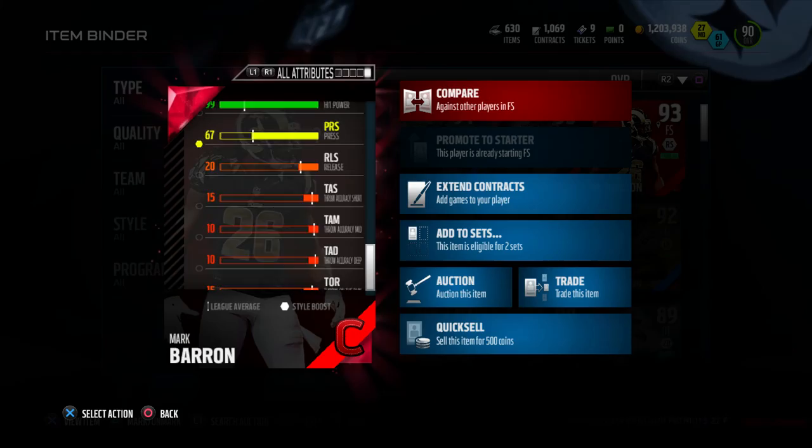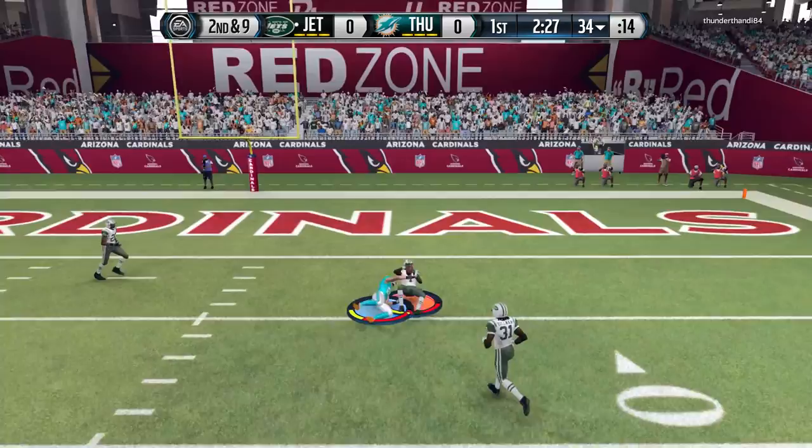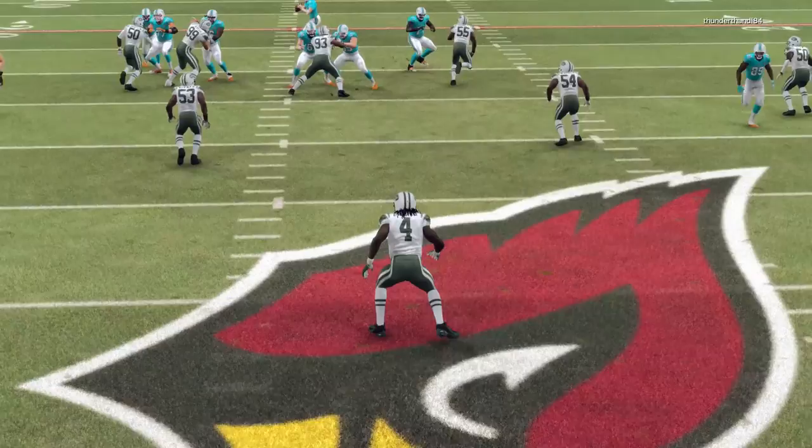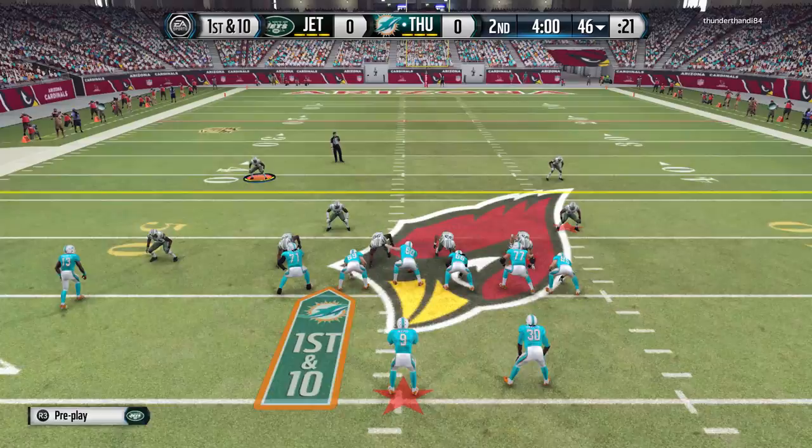Along with 99 hit power, if you guys get a kill shot, more likely that person is going to fumble. I had this guy cause like a couple fumbles just using him. And look at that nice pick right there — this guy has 72 catching, 73 spectacular catch, and 72 catch in traffic, which I think is pretty good for a defensive player.